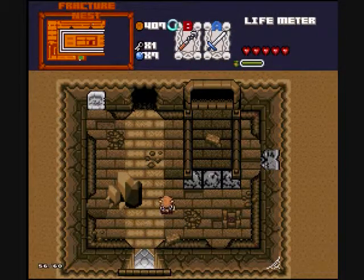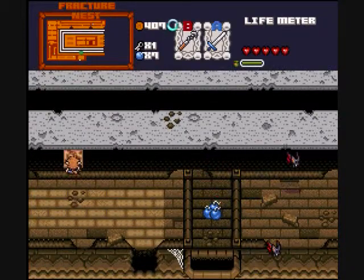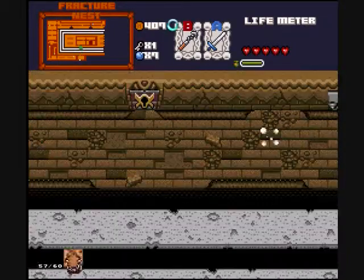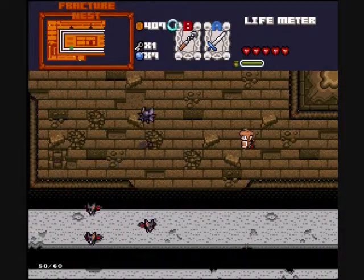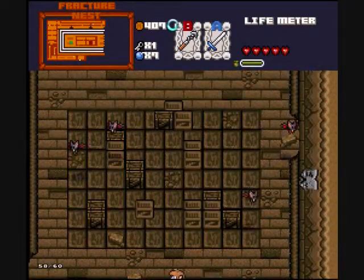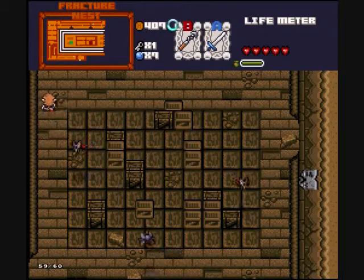Hey everyone, SillyCat2 here, welcome back for more Nargad's Trail, Argon's Evil Lair. In the last episode we got the ladder and the hookshot, and in this episode I'm going to look around for the boss key, because we need the boss key if we want to get any farther into this level.